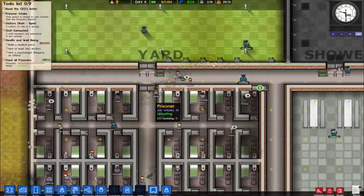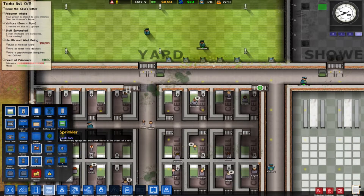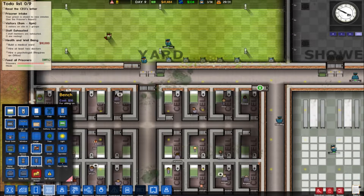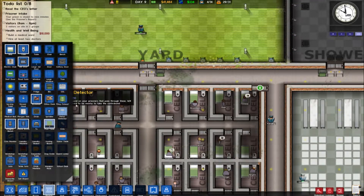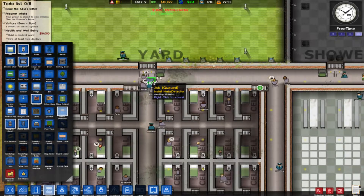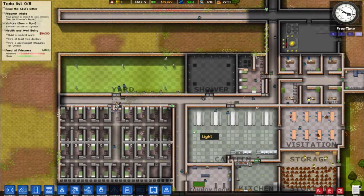We should put a metal detector — that's why they're getting stuff in! Forgot to put metal detectors over the doors there. Where the heck are the metal detectors? There we are — metal detectors. That is such a small little hallway, it's going to be full of metal detectors. There we go — I got metal detectors, awesome.